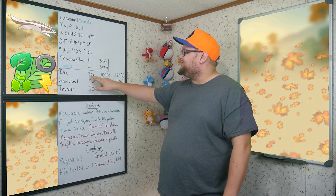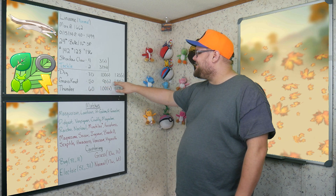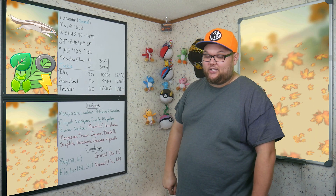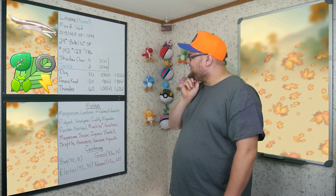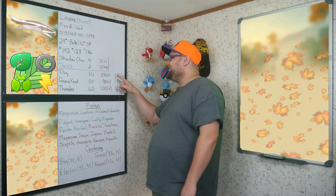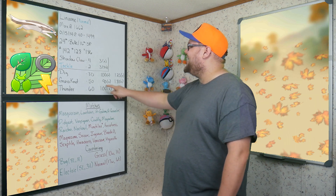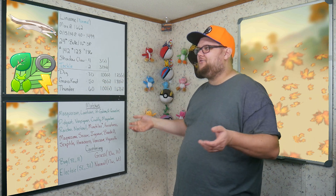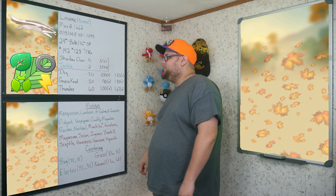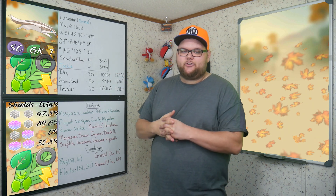Moving on to our charge moves: we have Dig, which is 80 energy for 100 damage at a 1.25 no-STAB ratio; Grass Knot for 50 energy at 90 damage at a 1.8 no-STAB; and Thunder for 60 energy at 100 damage at 1.67, also no STAB. Dig is the most underwhelming — at 80 energy for 100 damage it's only a 1.25 damage-per-energy ratio, so efficiency is really low and it's our most expensive move. Grass Knot and Thunder are definitely the way to go. We're going with Shadow Claw, Grass Knot, and Thunder as our complete moveset.